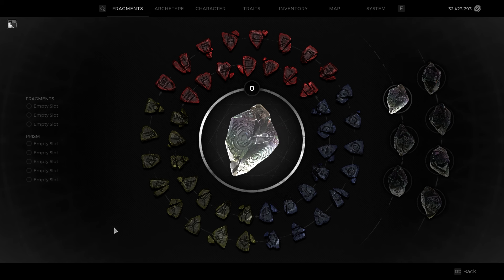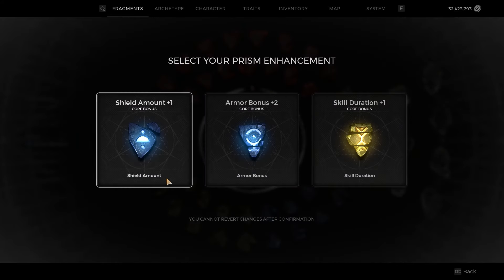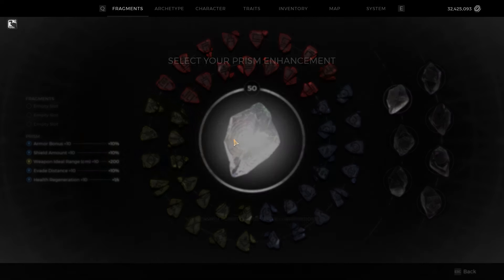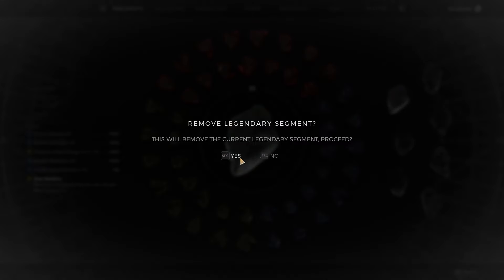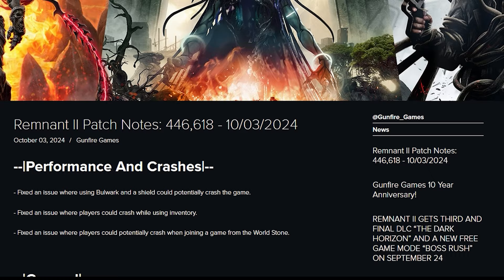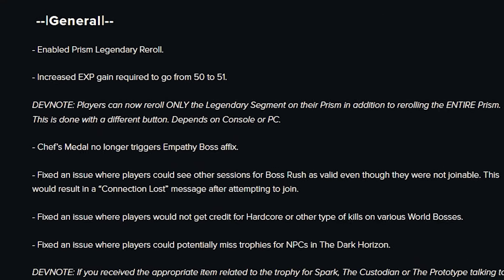Time for a mini rant. Prisms have sort of thrown a wrench into the design method for my testing videos. Their existence makes every build magnitude stronger than before — bad weapons get a boost through more damage, reload speed, fire rate, etc. But by extension, the same also applies to already strong options. Then there are the legendary bonuses — like why would you not pick plus 60% range damage on weapons with poor DPS? Getting screwed over by RNG only to flush prisms and start all over again would make me not want to engage with the system.